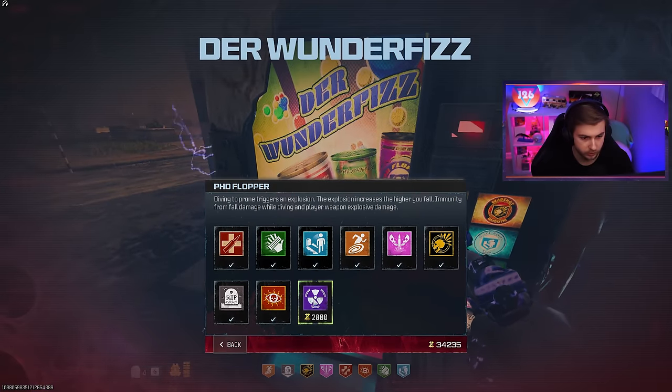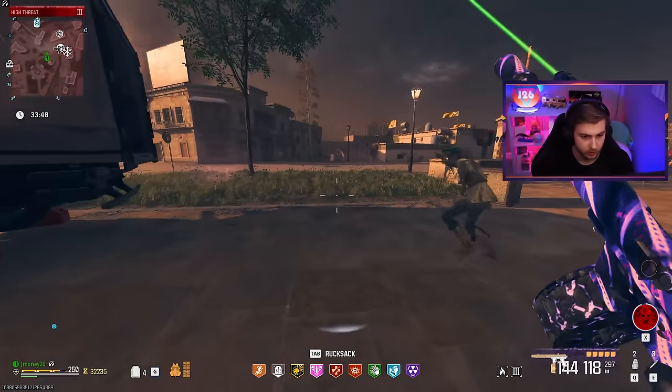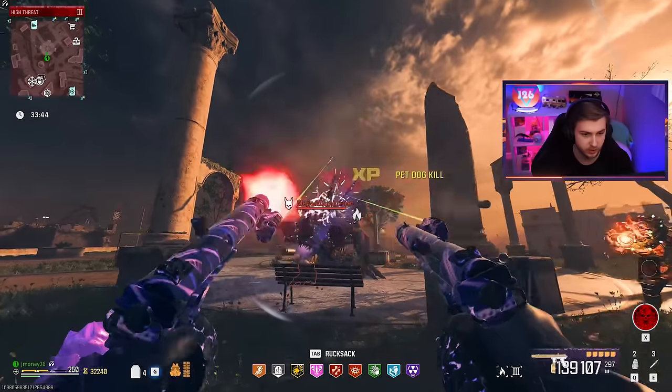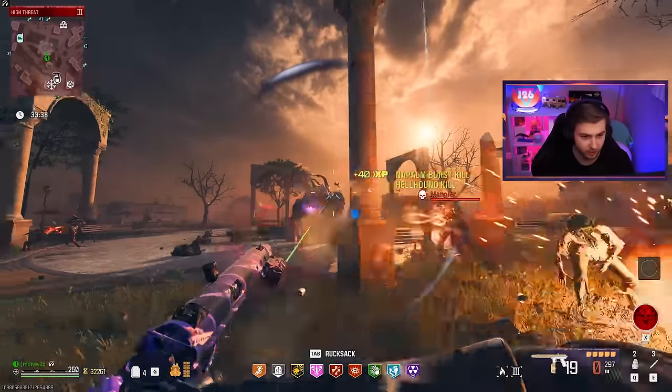Let's grab our missing perks. Do we have a Mega Abomination over here? Oh, we do. Let's call in our dog to distract the zombies for us and see what this does against him. Already got a decent chunk of his health gone — that's not bad.